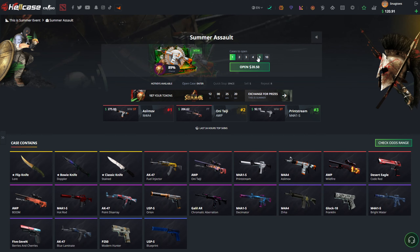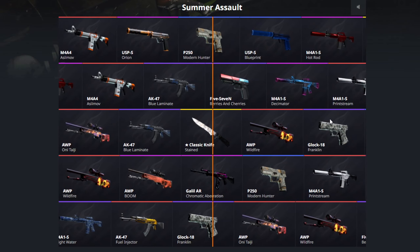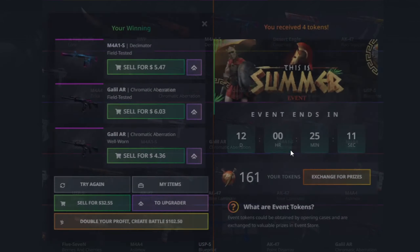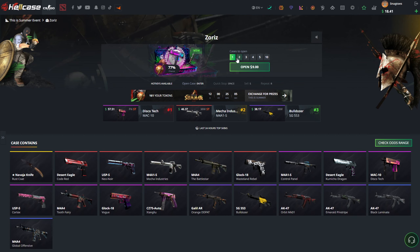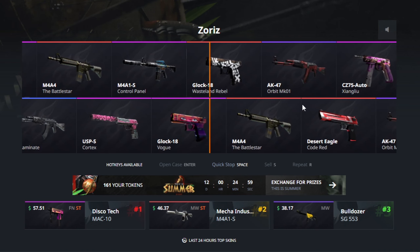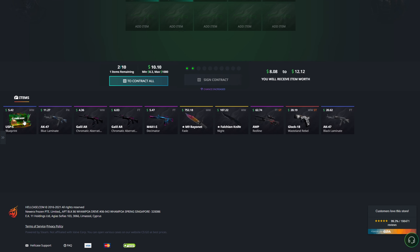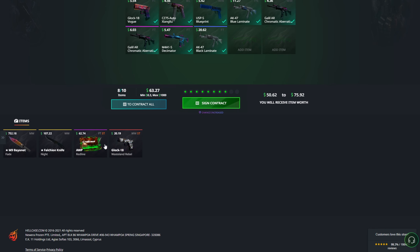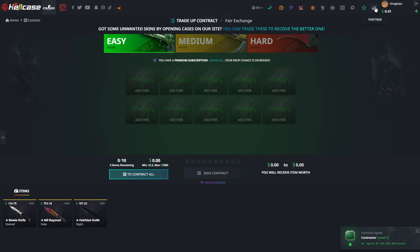Going to give the Summer Assault case another shot of five. Depending on how this goes I'll say I love this case or I really don't — and I really don't. Some cases are good and some really aren't. Going to open this Evoke, and now I'm going to whip a couple of things into the contract. Doing an easy contract right there — 146, 116, or 175. Let's see what we can do. 146 goes to 124, I'll gladly take this one home.